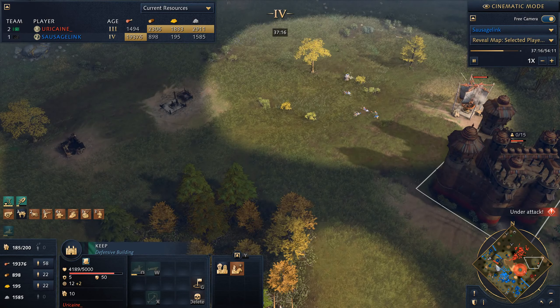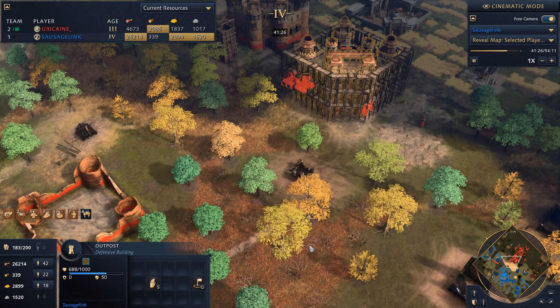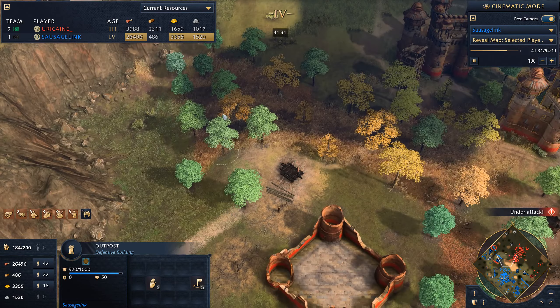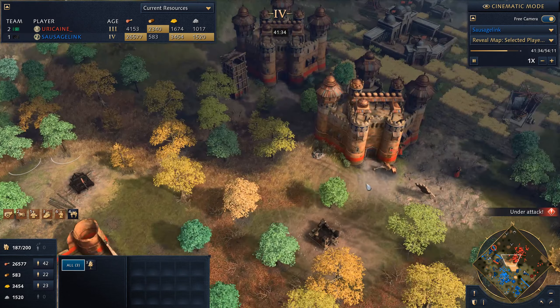We've positioned ourselves along this tree line — this is kind of what I was looking for, but I felt a little nervous moving in here. So I'm instead just going to back off and we can continue to tear down keeps. We're just carting bombards all around the map. It's good that we're getting this outpost down — this will give good vision on these two keeps. We'd love to get another outpost to get vision on these two keeps as well. We need vision of these keeps if we want to use our bombards on them.